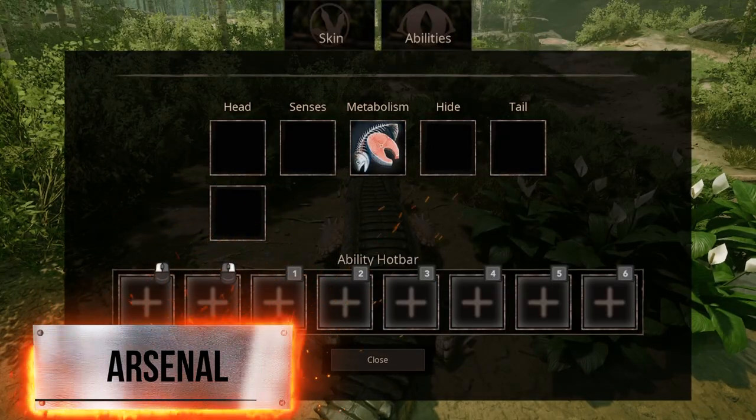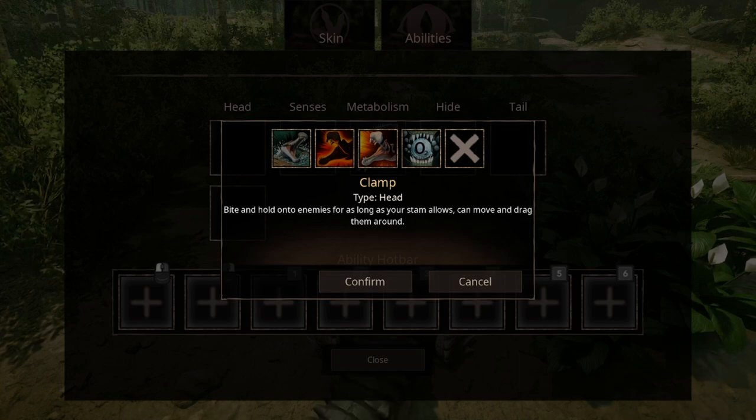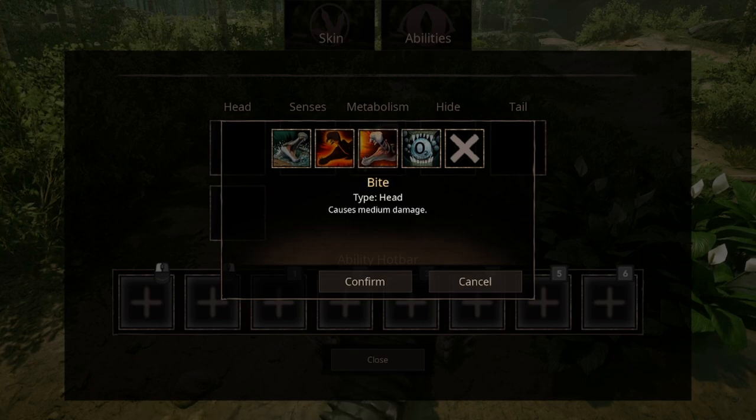We have two slots for head abilities and four options. The first one is Clamp — as long as stamina allows, you can kidnap anyone at a certain size. Crushing Bite is a charge shot bite that deals the highest damage in the game, at least among the official carnivores. Then we have the Standard Bite.